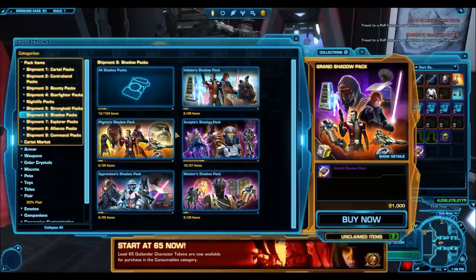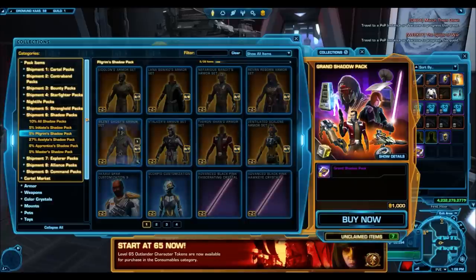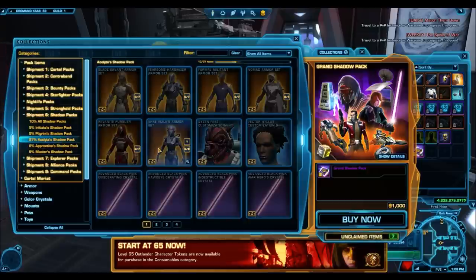Now we have the grand shadow packs, which means all of the items from the shadow packs can drop out of this pack. I quite like the shadow packs — they had some of the best bronze and silver stuff. A lot of it actually sells really well on the GTN regardless of whether it's gold, silver, or bronze. It also has some amazing gold armor sets like the Revan Reborn, the Shea Vizsla, and all this other really good stuff.